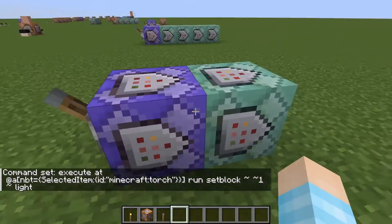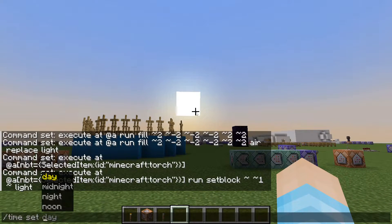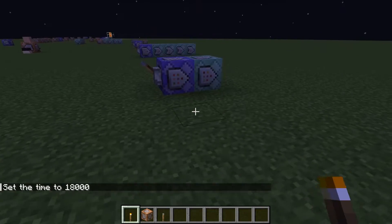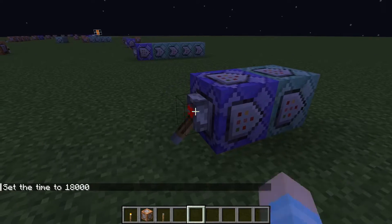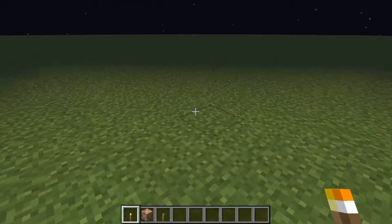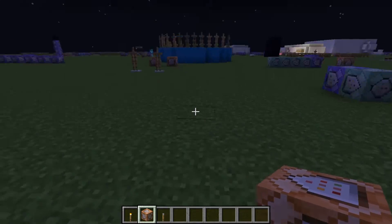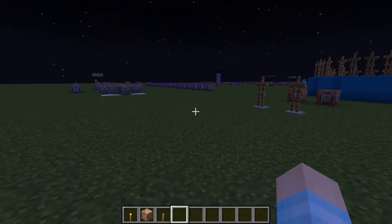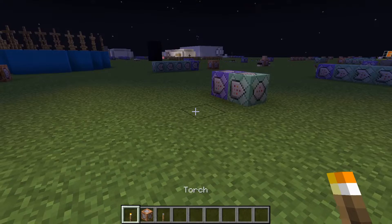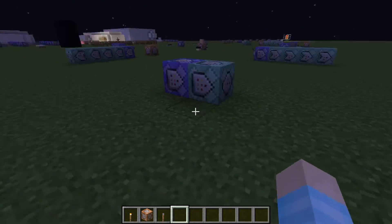It's turning nighttime — perfect timing. Let me make it midnight real quick. If I hold the torch with the commands off, nothing happens — it's dark. But when I turn this on and hold the torch, look at that! You get this lovely experience — once you let go of the torch the light goes away. It's brilliant. Why install OptiFine when you can just pop down two command blocks and write some code?